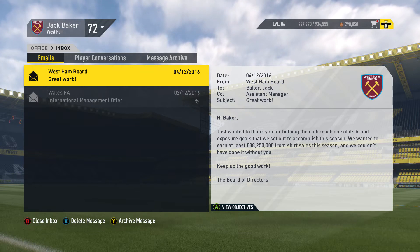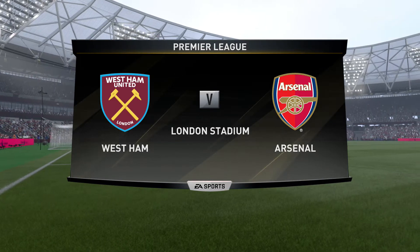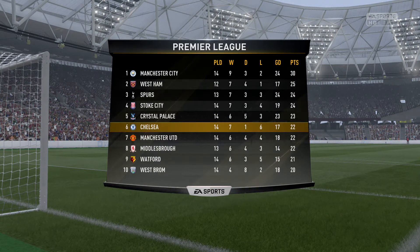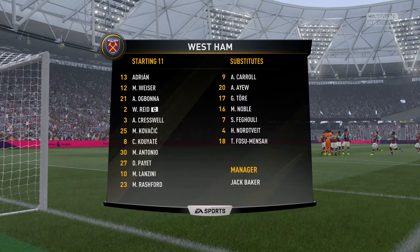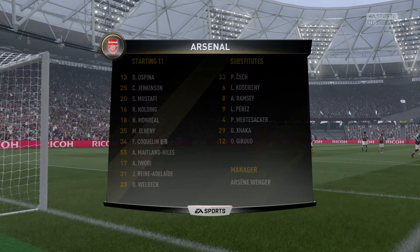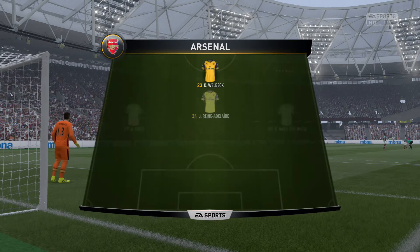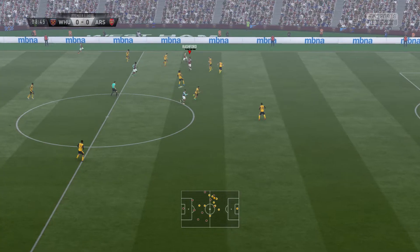As you can see, the board do actually give us a nod there for some good work with shirt sales. Now we get ready for an incredible London derby at the London Stadium. We're in second position. Arsenal down near the top half - not like them at all. A win here could really see us get a bit of a lead on some of the teams below us. We do start with the standard formation that's been working for us since the start of the season - Lanzini in behind Rashford, who's back from his injury. A poor Arsenal side here with Ramsey, Giroud and Xhaka all on the bench.